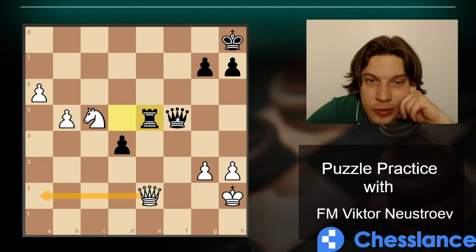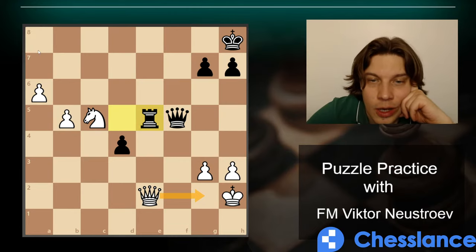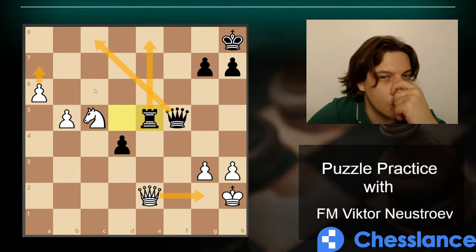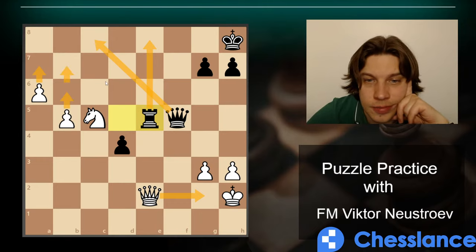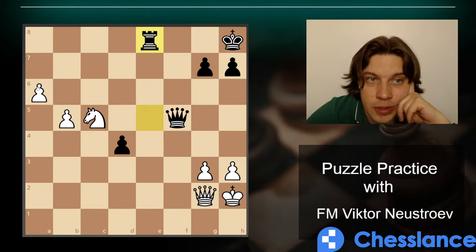If we play Queen a2, they play Queen f3 threatening Rook e2 — a7 and Rook e2 puts us in trouble. So Queen g2 threatening back rank mate — they definitely cannot capture our knight because of back rank mate; they have to create an escape square or bring pieces back. After which we continue with a7. They play Queen c8 to stop a7, but then b6, b7 and so on — that's winning.